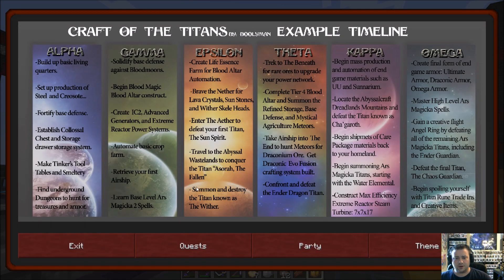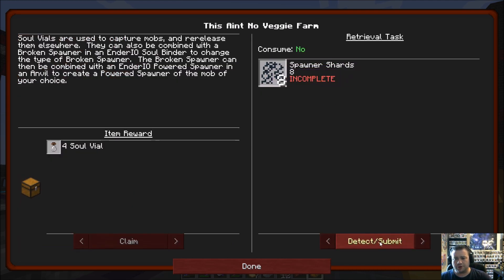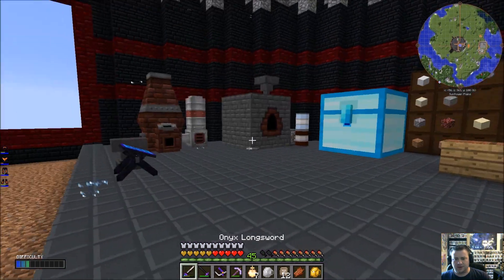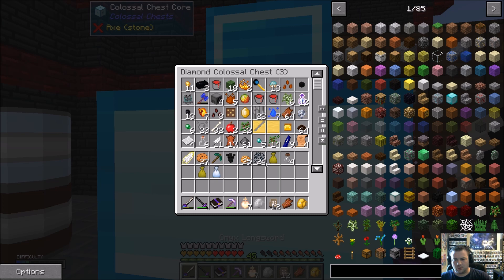First up, let's go ahead and turn in this quest — Fighting Back. They want us to get eight spawner shards, so we'll go ahead and do that. We'll get some soul vials. I wanted to go ahead and turn that in while we had those shards on hand.